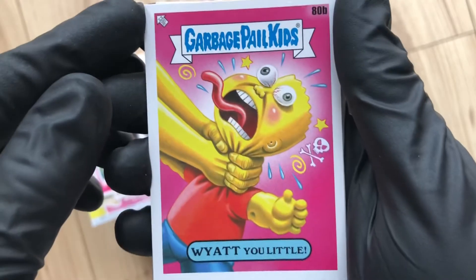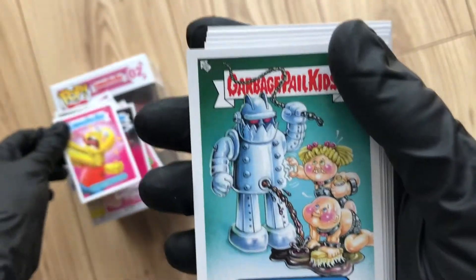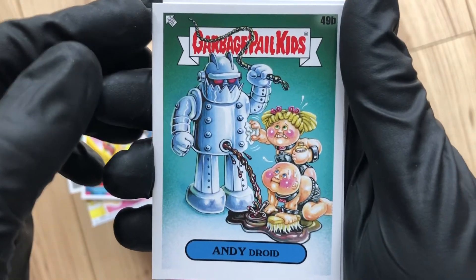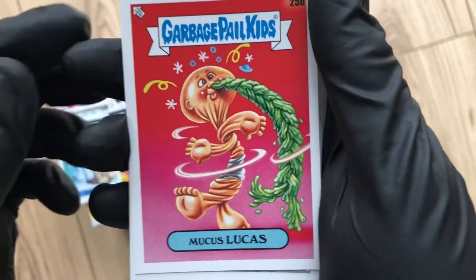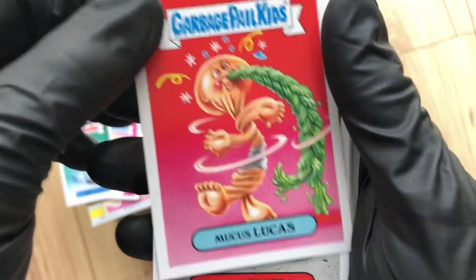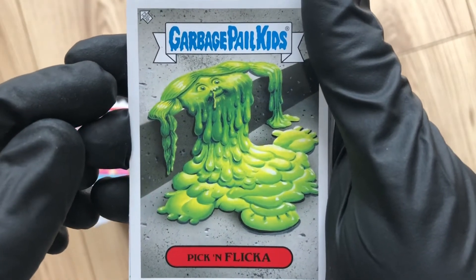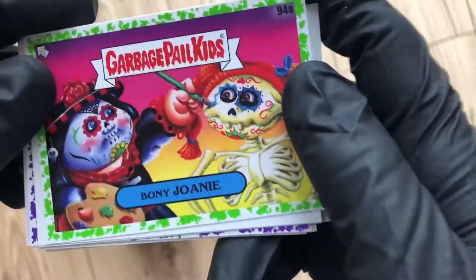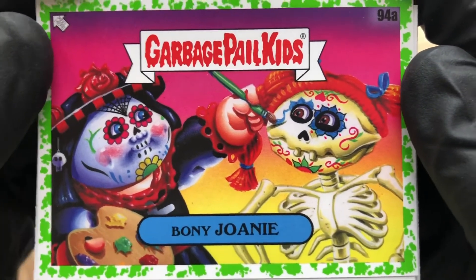We got the A and the B card. I love that Bart Simpson, that's just so cool. Got the B card again — Andy Droid. Getting all the A's and B's. Marcus Lucas, spinning around, we'll still stick with the Devo. Pick and Flicker, very cool. And we've got our first green parallel — Bony Joanie, getting the Day of the Dead paint on her face. That one's cool.